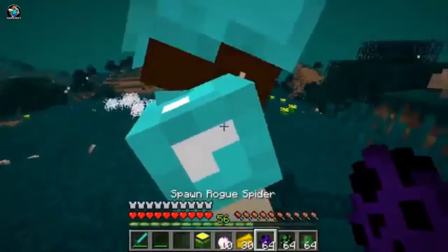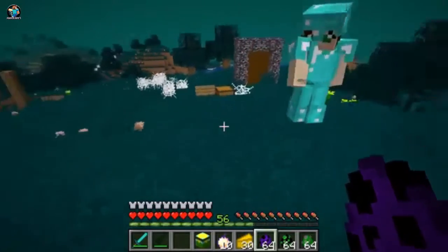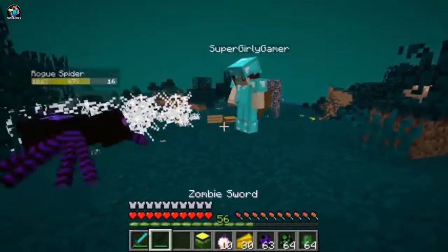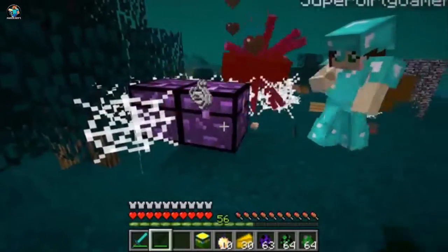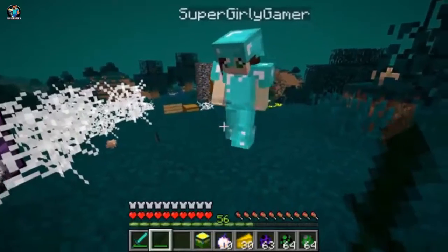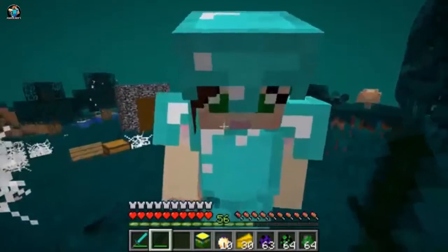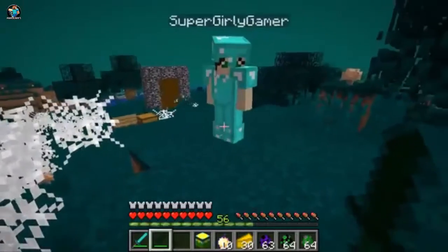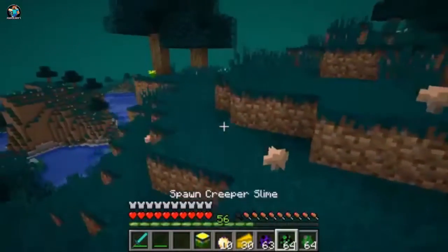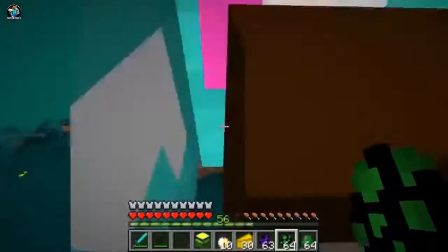The next one we're checking out is the rogue spider. I'm pretty sure we saw all of these when they had that time invasion, but so many came out we couldn't even fight them. Oh! It's so cool looking! It looks like he's wearing purple and black socks. There's a bug in the mod where he drops a chest but it doesn't work quite yet. I'm gonna give you the Weber sword.